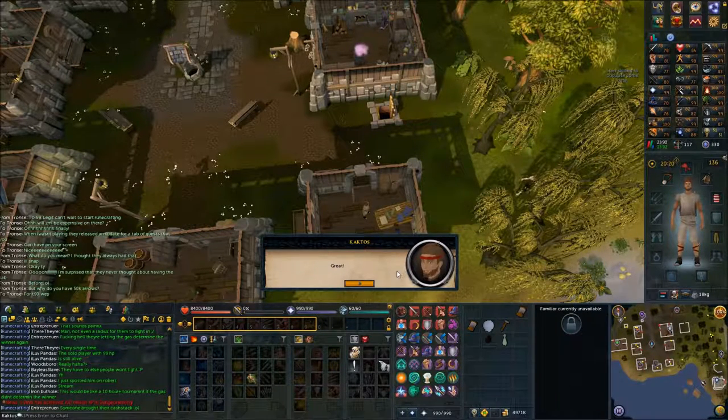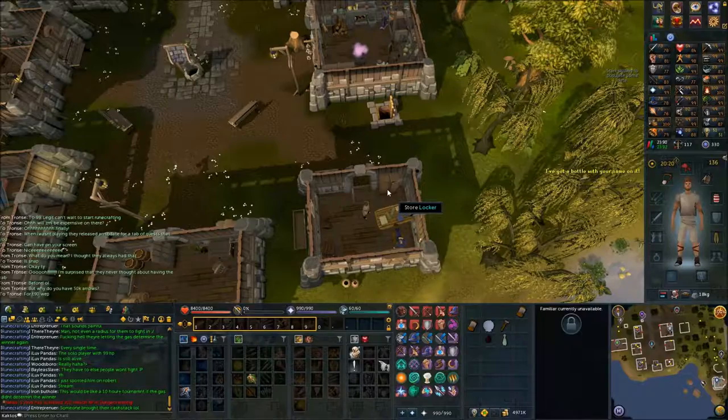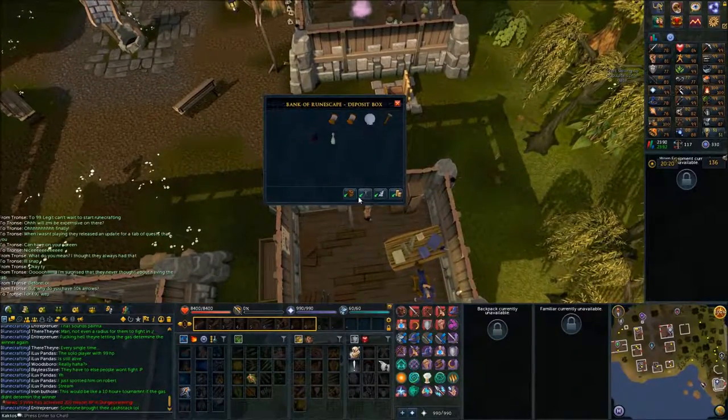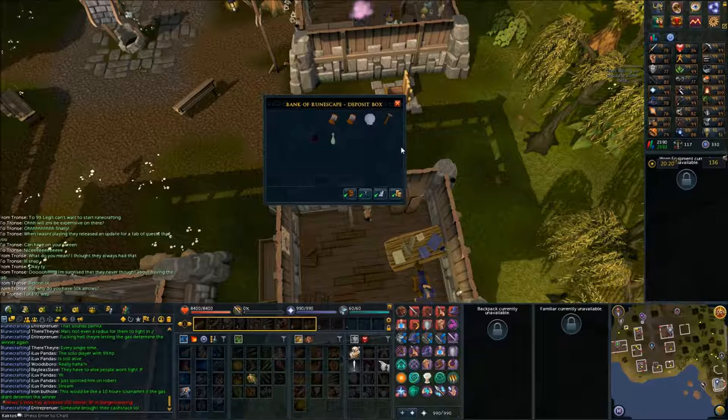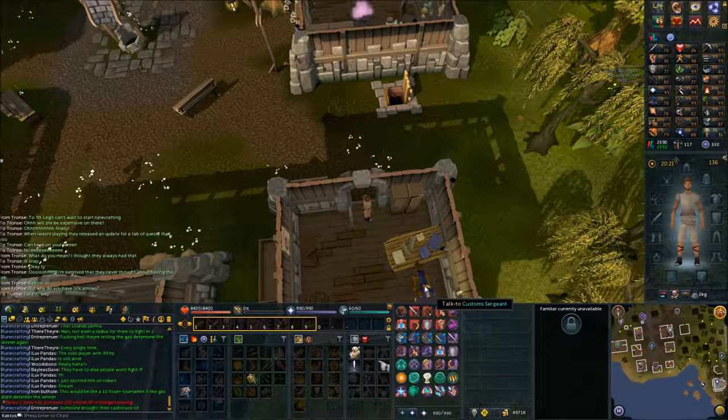Now you're on to the next part. You need to bank everything, so click on the store locker right here. Bank everything you're holding and equipping. Then speak with him again.